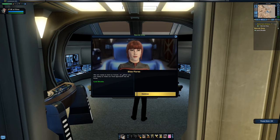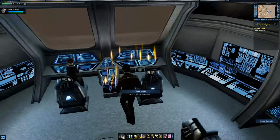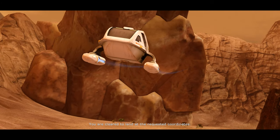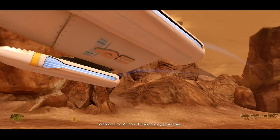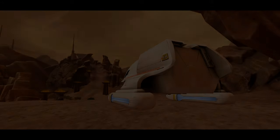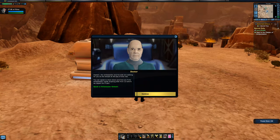We're ready to land on Vulcan. We get a 'clear to land' confirmation from Vulcan Orbital Control — welcome to Vulcan. From what I remember, that voiceover and cut scene have actually changed since earlier versions. The bridge officer directs us: the ambassador and his aide are waiting at the temple at the top of the rise. We can speak to them there and find out if the ambassador needs anything else before we depart for Pajam.